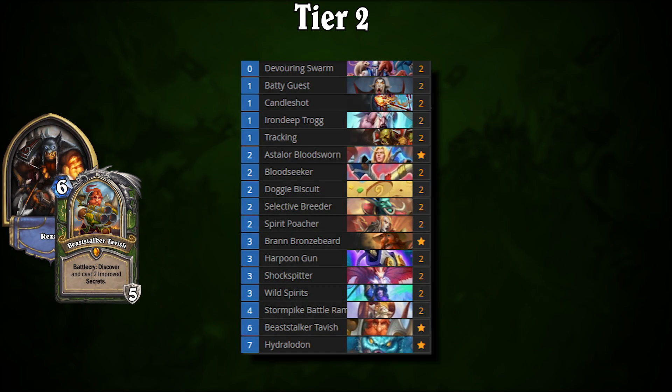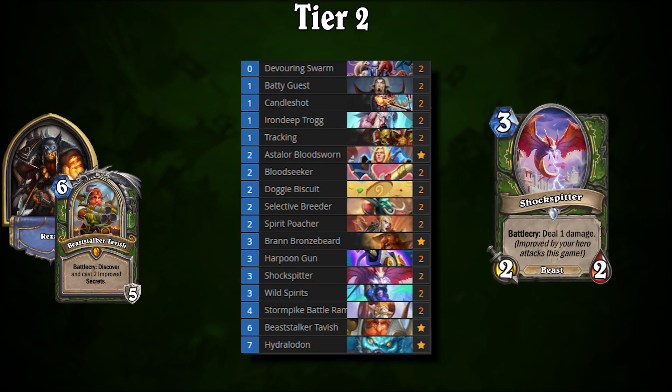In an unprecedented fashion, Tier 2 has not only fewer decks than the first tier, but only one deck: Shockspitter Hunter. Despite the nerfs to this deck, it remains as powerful as ever and continues to dominate the ladder. For players who like aggressive decks, this one is made for you. You can constantly apply pressure and burst damage thanks to Shockspitter and other powerful Hunter cards. Shockspitter Hunter performs best against the majority of Tier 3 decks, preying on their less consistent nature, but tends to fall a bit flat when facing the Tier 1 decks.